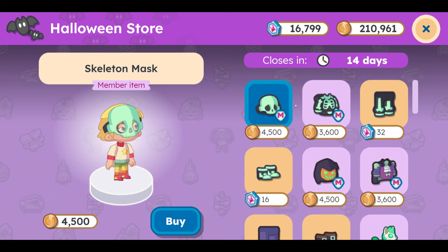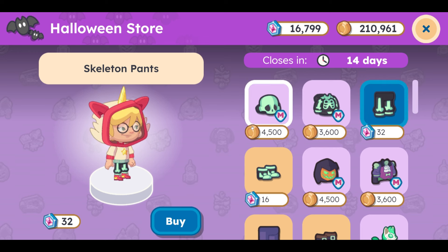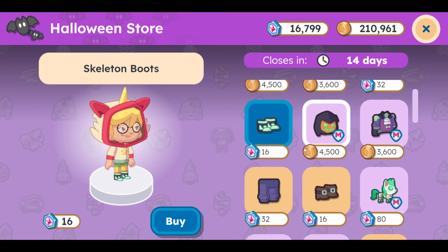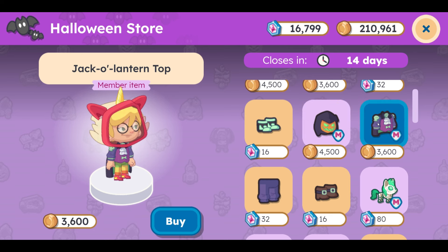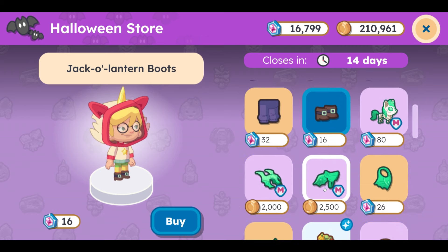It closes in 14 days, which means it's going to go a little while longer. I am so glad they were able to pull this back. Let's take a look at all of these items. So the skeleton mask — super cool. We have the skeleton top, the skeleton pants, and then the skeleton boots. Parts of the costume are going to be member only; the other parts everyone will be able to get. And here we have the jack-o'-lantern head, which is insane. Then we have the jack-o'-lantern top, jack-o'-lantern pants, and jack-o'-lantern boots. Very, very cool.